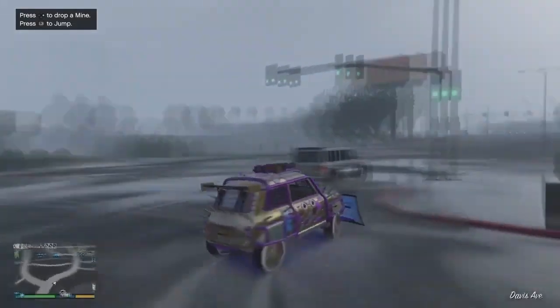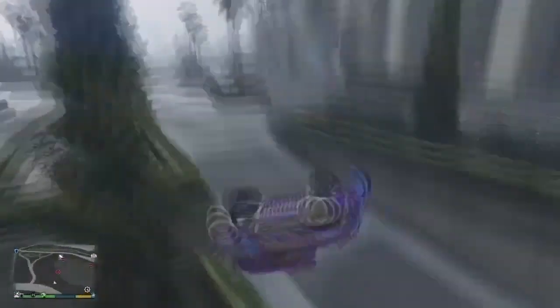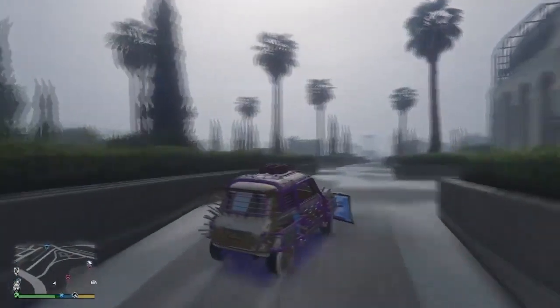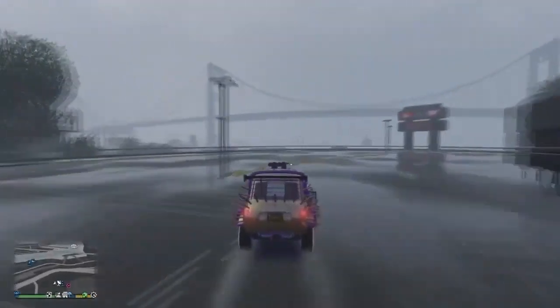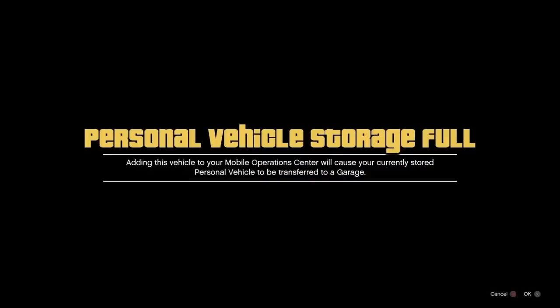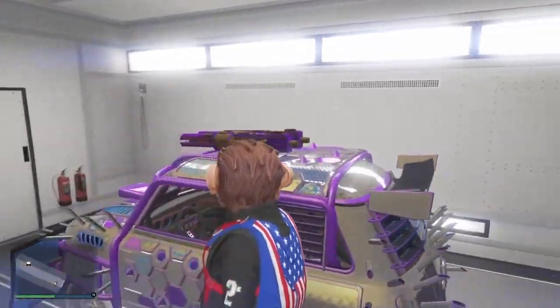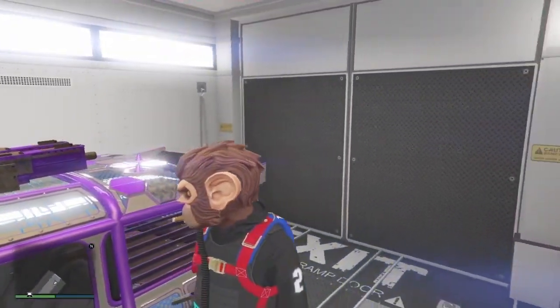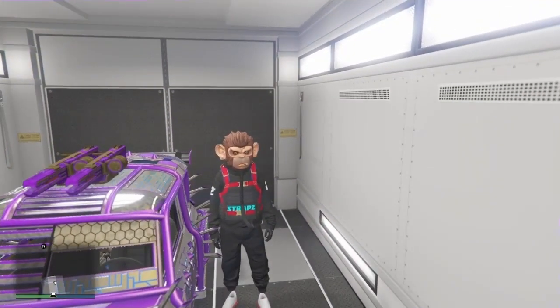As you can see, I did have a custom plate on my Issy but the plate has changed to a random number plate, which actually came from the Elegy — since we duplicated over the Elegy, we received the Elegy plates on the Issy, which makes it a clean plate. From there, call your Mobile Operations Center, make your way there, and pull into the back of the MOC. Once you hit right D-pad, if there is something back there it will just be transferred to your arena. Pull your duplicated Issy inside the MOC — it is now successfully saved.